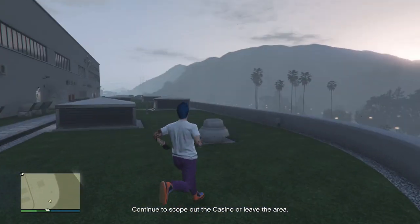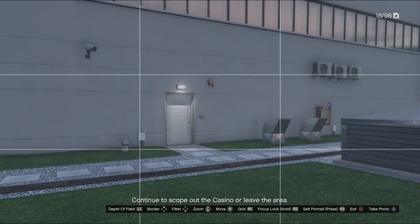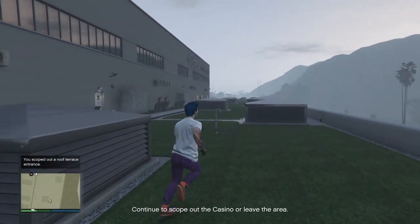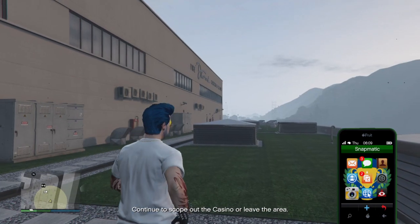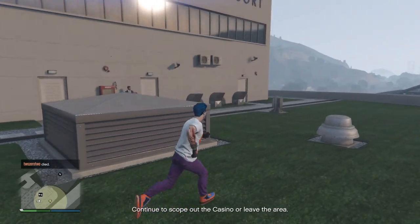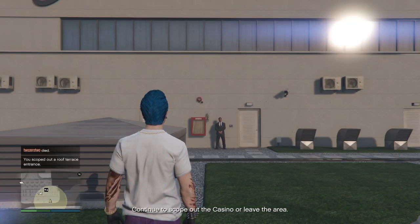The last locations are just on this grassy roof terrace bit. I don't know if you've got to take a photo of all of them - it'll let us know because it'll just say happy face otherwise. There's a keypad on it. There's a guard down there - let me take another one, I might have to get a little bit closer. There we go - I just had to get a bit closer.